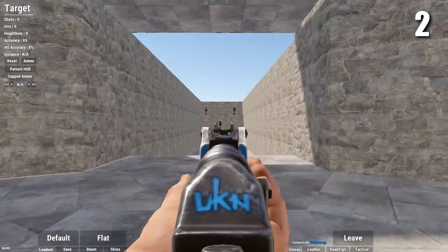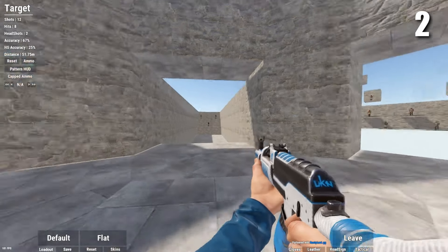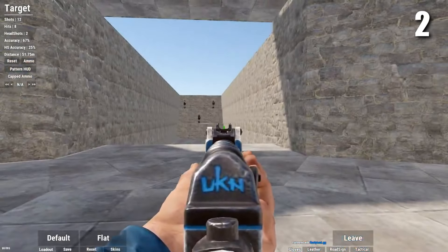By default, this is how weapons will look in your hand, but if you type this command in, the weapon in your hand will look smaller. This lets you see more of the screen and in my opinion just looks a lot better.